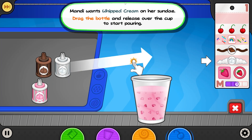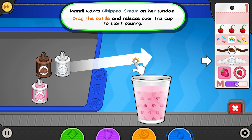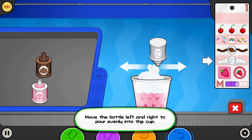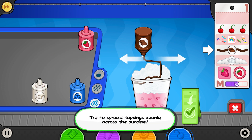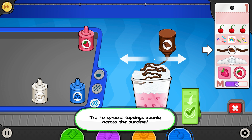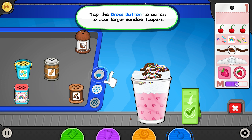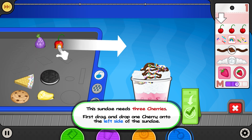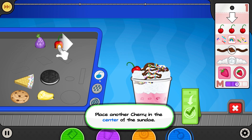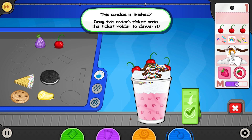Mandy wants whipped cream on her sundae. Drag the bottle and release over the cup to start pouring. Now they want chocolate topping. Spread the toppings evenly across the sundae — the shaker button. And we want sprinkles. Switch to the larger sundae toppings. And then we want cherries. They want three on the left side, then in the center, and on the right side. The sundae is finished.